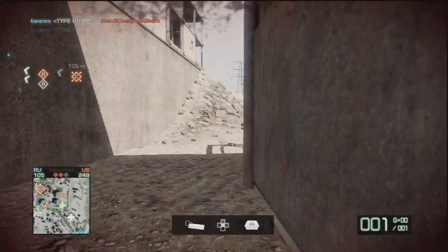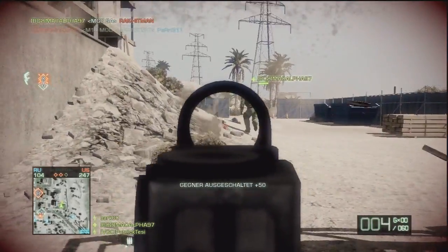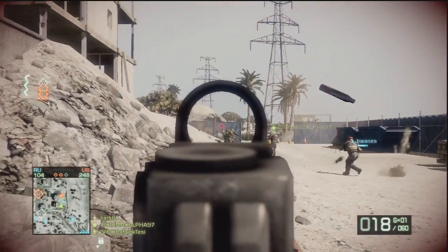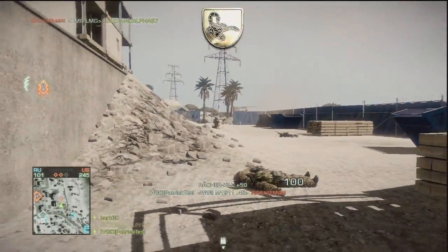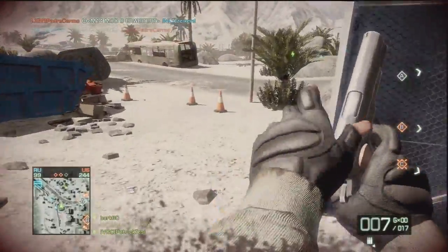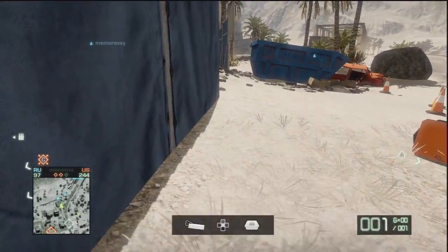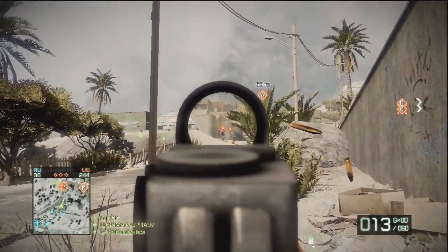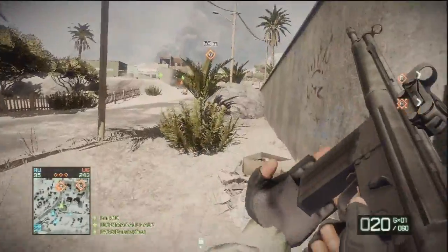This match is in the end phase and you can see we got pretty much spawn trapped — the enemy team got all the flags so we couldn't do anything. I just tried to get some kills and do some damage to the enemy team. You see 244 to 97, which is a huge gap, and at this point you basically can't do anything except get some kills and try to maintain a decent kill/death ratio.